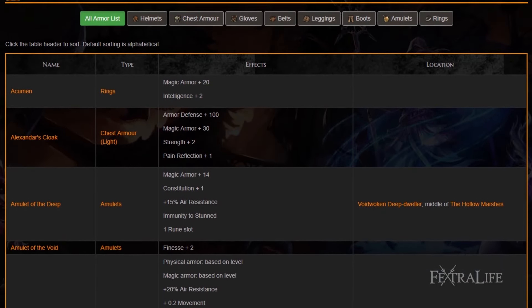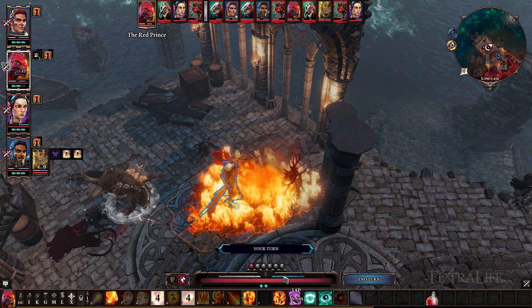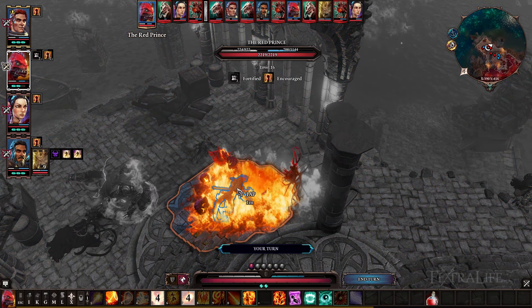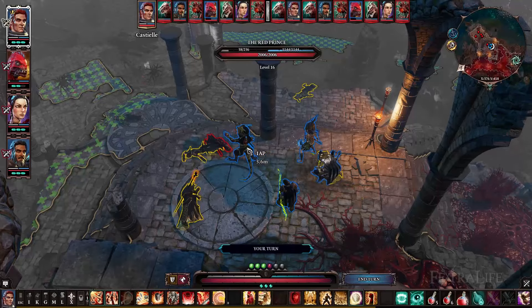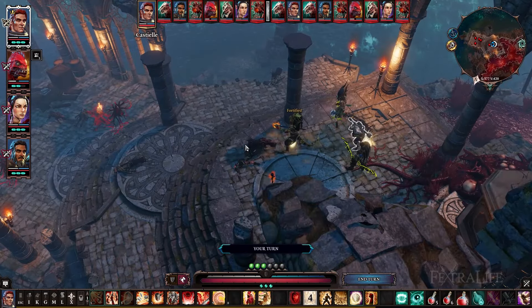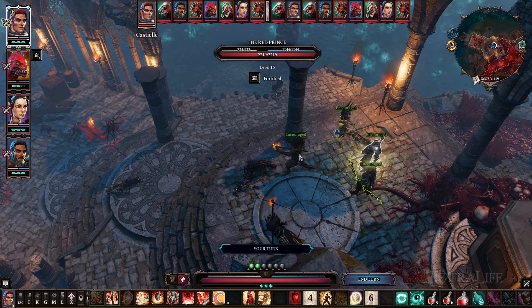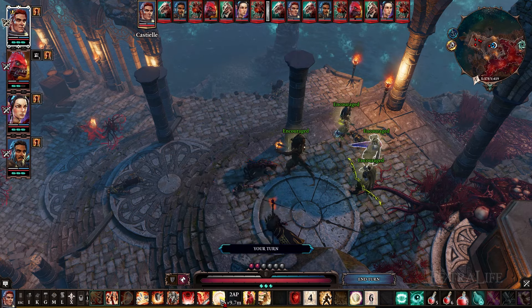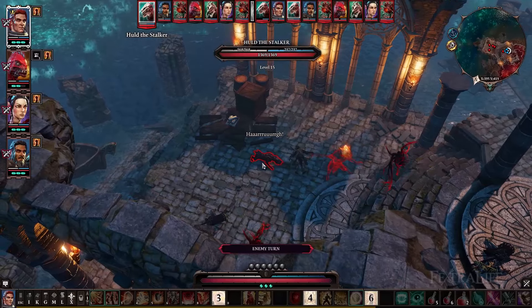Battle mages wear armor that is intelligence-based so they'll have tons of magic armor. This is great because you'll be walking in fire quite a lot and you don't want to take damage. The downside is that you'll have rather low physical armor, making you susceptible to knockdown. It's always a good idea to buff your battle mage near the beginning of the fight with Fortify to prevent this from happening. Place flame runes of power into your armor to increase your intelligence and fire resistance. Placing one in your necklace will increase your intelligence and critical chance, so be sure to do that when you can.